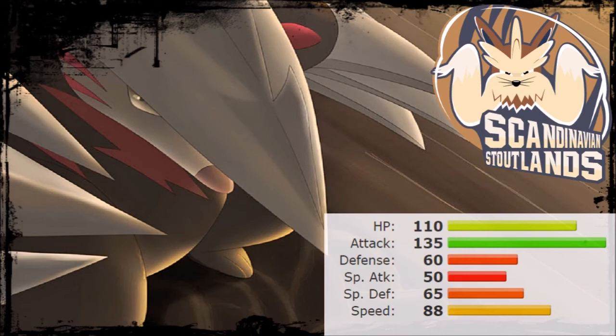For the second pick we have Excadrill, and this is actually surprisingly the first time I've drafted one in any league — even though most people know me as the sandstorm guy. Excadrill is super interesting mainly because of its very high Attack and HP, along with a varied Speed tier. Its abilities Sand Rush, Sand Force, and Mold Breaker mean that defensive Pokemon with Levitate won't be able to deal with it. Earthquake and Iron Head are a very powerful STAB combination.